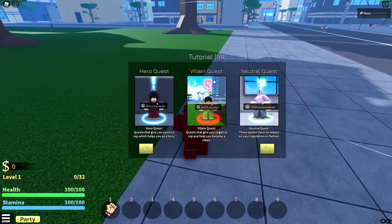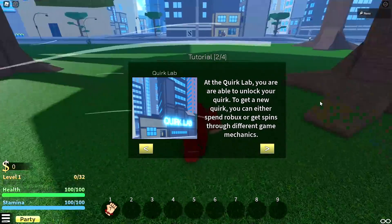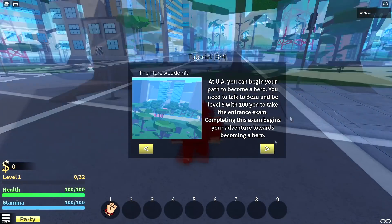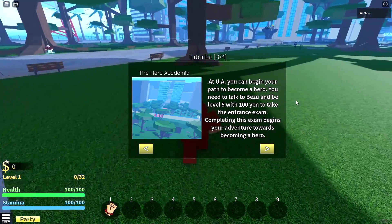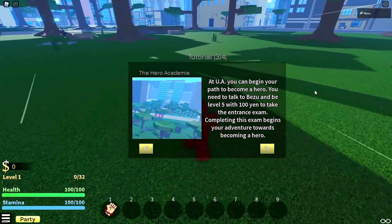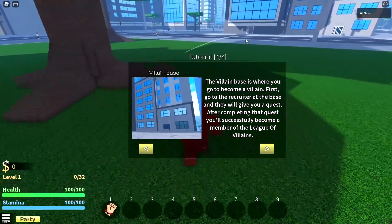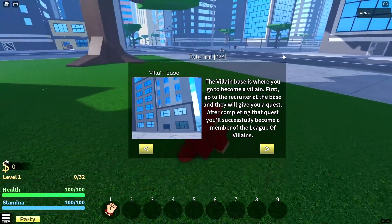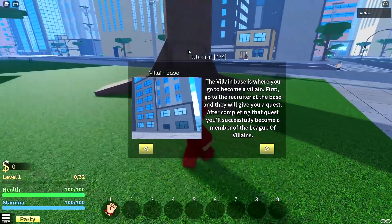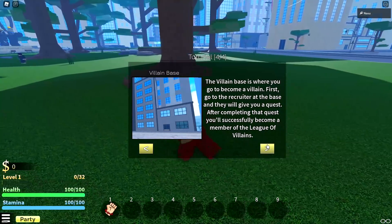So these are hero quests. You get negative rep from villain quests. Neutral quests are quests anyone can do. At the quirk lab you can unlock a quirk, and you can get more quirk spins from either spending Robux or different game mechanics — good to know. At the UA you can begin your path to becoming a hero — you need to talk to Bezu and be level five with 100 yen to take the entrance exam. For the villain side, the villain base is where you become a villain — go to the crew at the base, they give you a quest, and completing it makes you a villain.